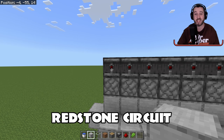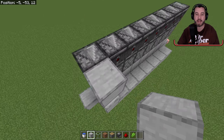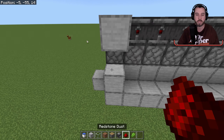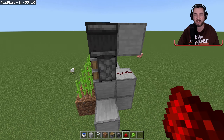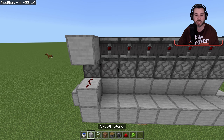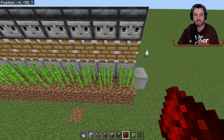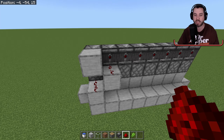Next we need to set up the redstone — this part's really easy. We're going to put a block here and a block here. Whenever this observer sees the sugarcane grow up to this height, it's going to send power to this block. With a piece of redstone dust here, this block will power that redstone dust making this piston go out. Same thing here — we're going to alternate it. We'll put a block right here and a piece of redstone dust right here. Whenever this observer sees a piece of sugarcane grow that high it's going to send a signal out to this redstone dust, which will power this block and make this piston work.